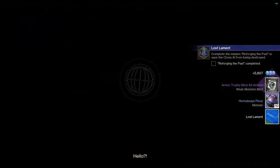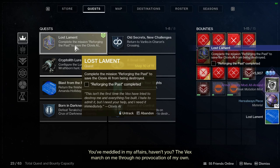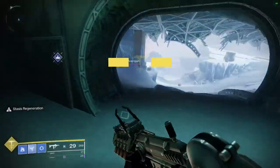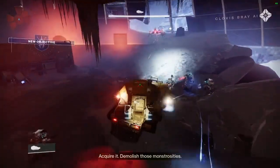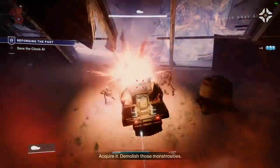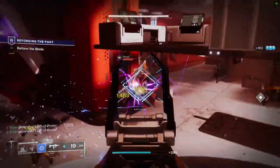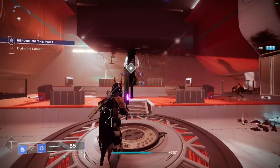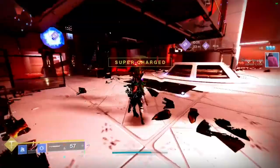After this comes the last part of the quest, and that is completing the mission called Reforging the Past. This is right next to the bunker, so just proceed to it. Once you load into the mission, you're going to get into a tank, then kill some Vex, and then continue on to the Clovis AI. In here, you're actually going to deposit the sword and be able to use it — definitely try this sword out here, as it is quite fun to use. After this mission, head back to Banshee and the quest is complete.